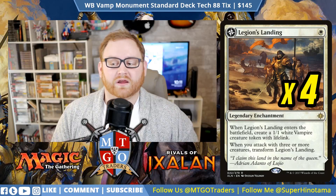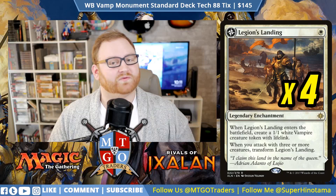Moving on to spells and artifacts — we have 4 copies of Oketra's Monument, a 3-mana legendary artifact. White creature spells cost 1 mana less, and whenever you cast a creature spell, create a 1/1 white Warrior token with Vigilance. We also have Legion's Landing, a 1-mana white legendary enchantment that creates a 1/1 Vampire token with Lifelink when it enters, and transforms into Adanto, the First Fort when you attack with 3 or more creatures — tapping for white mana and creating more Vampire tokens.